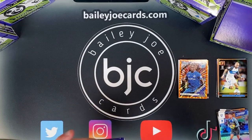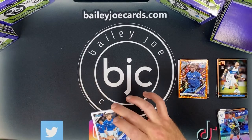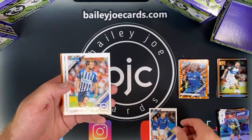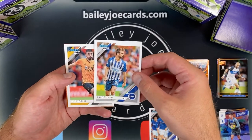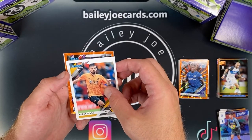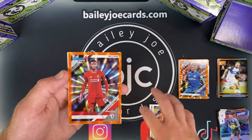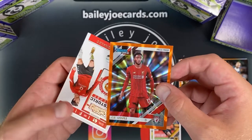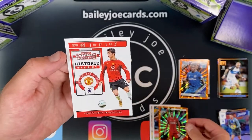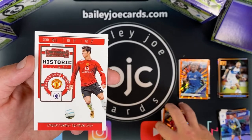Oh my gosh, what do we have here? I think we got a rookie ticket. Gylfi Sigurdsson, Davey Propa, Ruben Neves — these cards are so sick. It's a rookie — Joe Gomez Liverpool pull, nice. And lastly a Historic Ticket — Cristiano Ronaldo! Sick card, I was hoping to pull one of these. Pretty pumped. Look at that, from Man U. Nice.